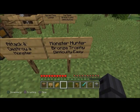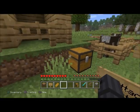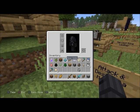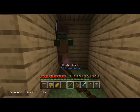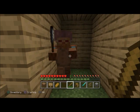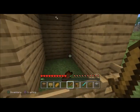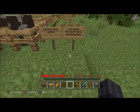'Monster Hunter' — bronze trophy, difficulty easy. Attack and destroy a monster. I have a zombie spawner right here. All you've got to do is just kill a mob — it doesn't matter what kind of mob it is, as long as you kill one.